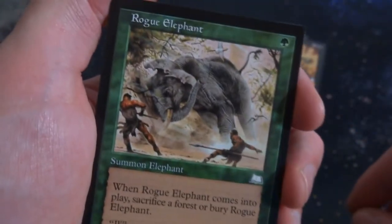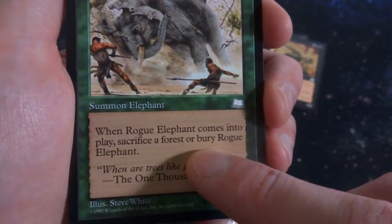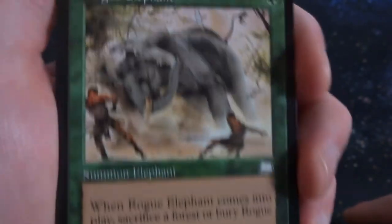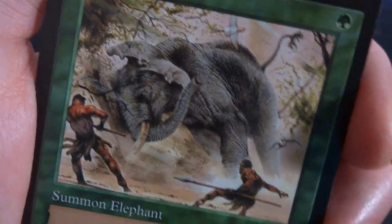Got Rogue Elephant. 1 green. It's a summon elephant for your elephant tribal deck. It's a 3-3 for 1 green. When it comes into play, sacrifice a forest or bury it. That's kind of cool though — a 1-mana 3-3 by Steve White. If you don't sacrifice a forest, you have to bury it. You can tell he's just taking the forest down.